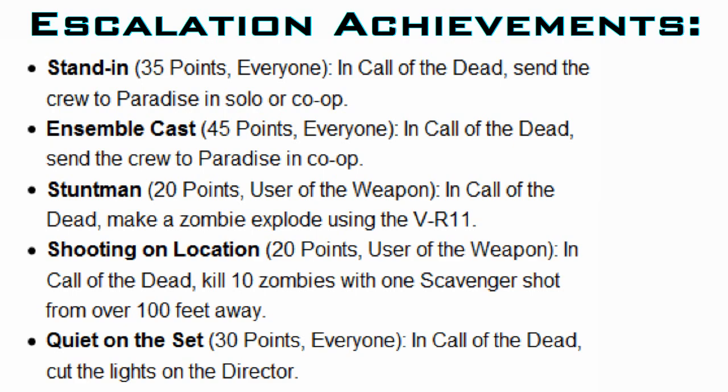Stuntman is worth 20 points. This is the next achievement, and of course it's in Call of the Dead. It's Make a Zombie Explode using the VR-11. We don't know what the VR-11 is yet, but apparently it makes zombies explode, so it's going to be fun.